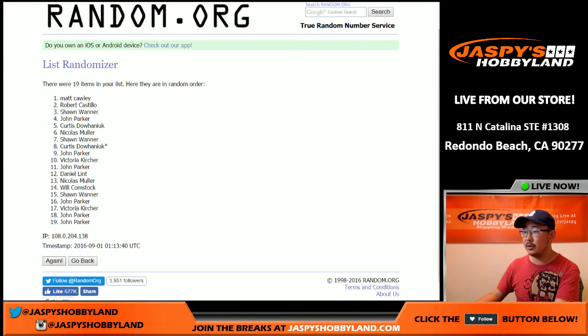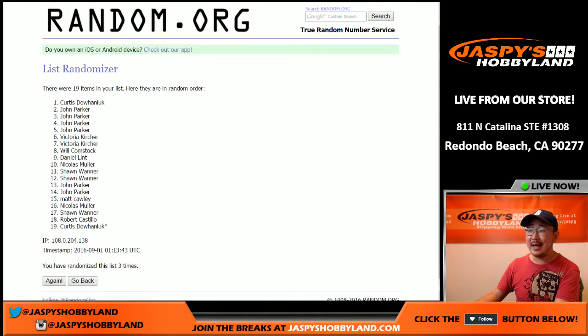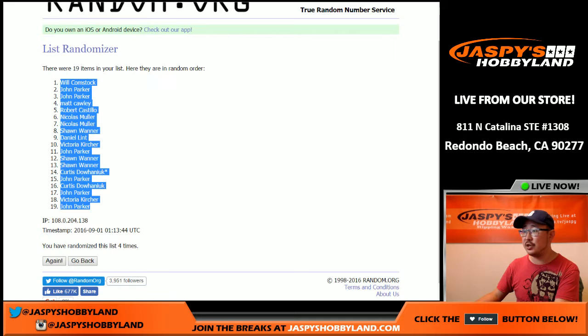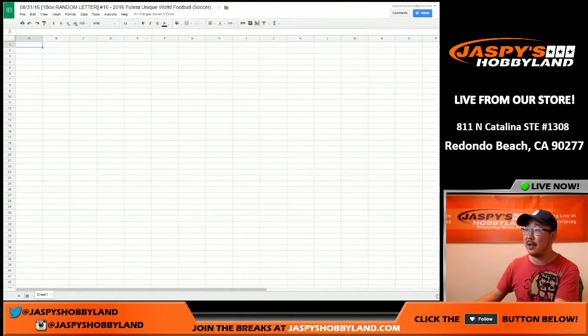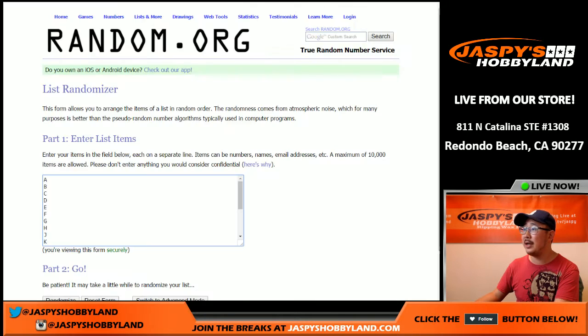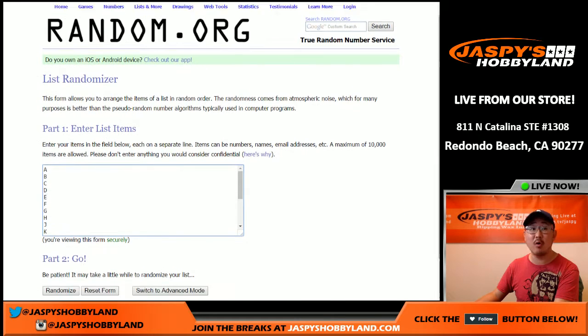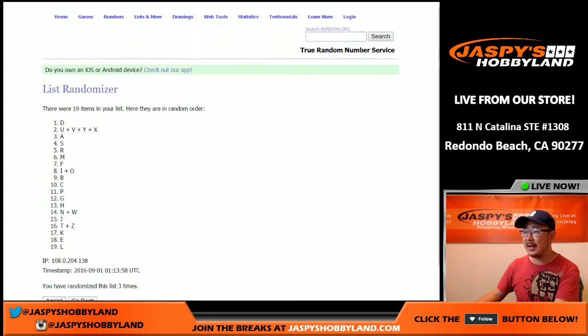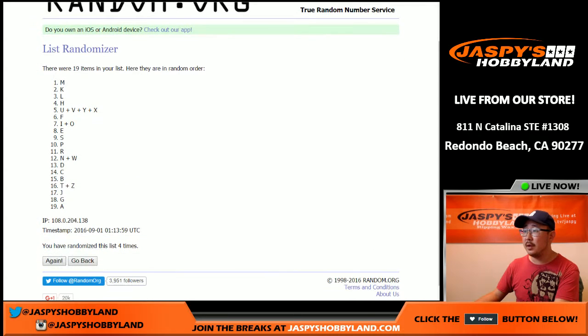One, two, three, and four. Bulldog fan on top and John Parker with the number 19 spot. Thank you John. Thank you Will. Thanks everybody. And once again four times for the letters — one, two, three, and four. M on top, A on bottom.